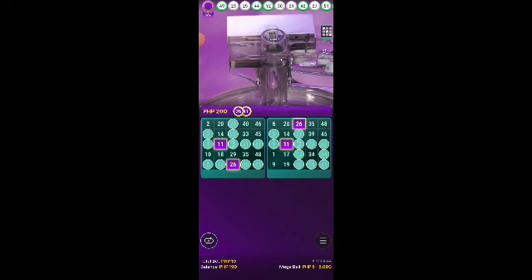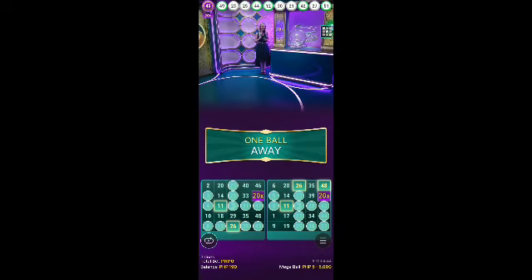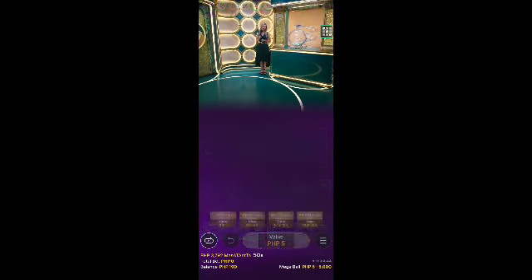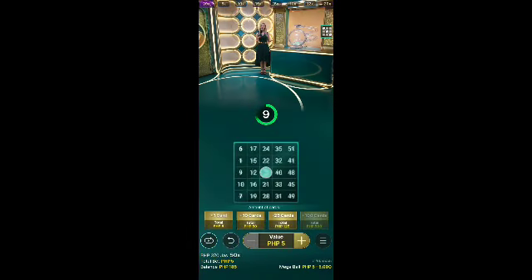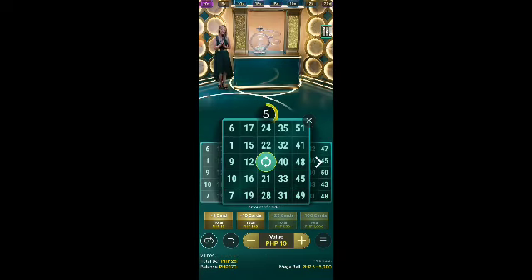And the megaball — here it is, any second now. Number 45. 529 of you — if you completed the lines with number 45, you got a 20x multiplier. Three lines with 20x — looks great to get it, isn't it? And of course, congratulations on your victory. We're slowly moving on to the next round.